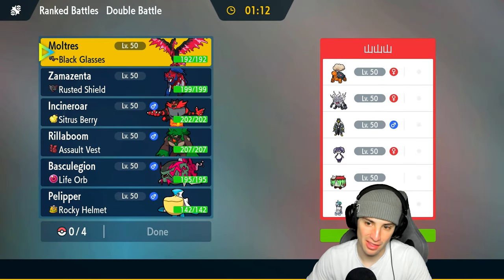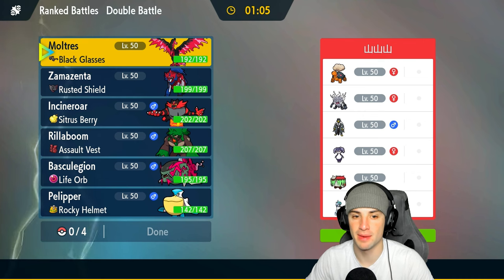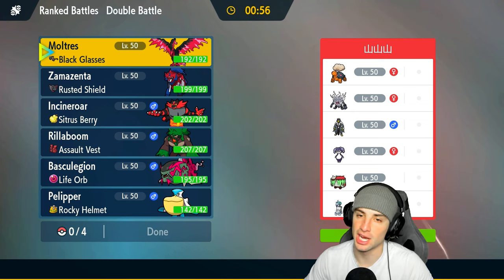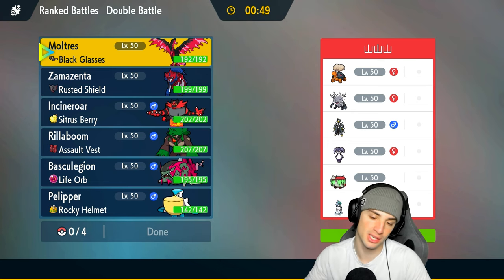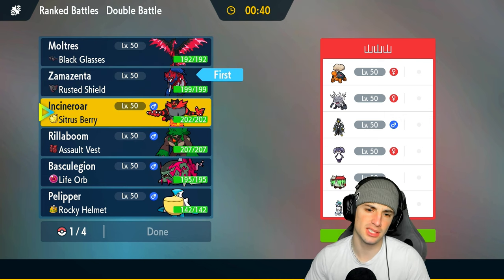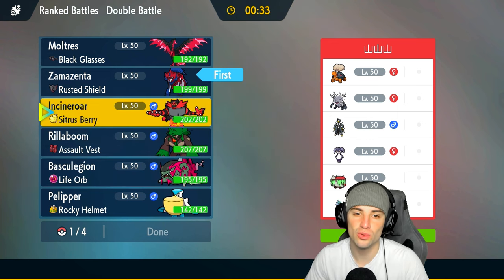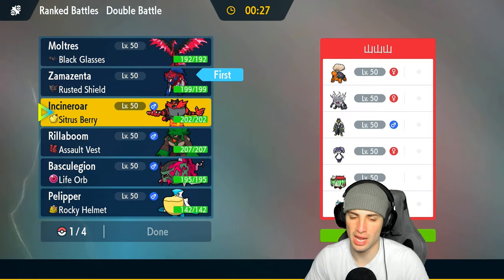Moving on to match two — going up against an Ice Rider Calyrex trick room team. Calyrex is super strong on the physical attacking side, which is why Zamazenta is a big-time play for us — the defense boosts make it soak up a lot. They're likely thinking we'll bring Zamazenta, so they'll want Torkoal to counter it. We need to bring our weather squad to keep Zamazenta alive. I like Zamazenta and Incineroar as a lead, but they could lead Defiant Annihilape.